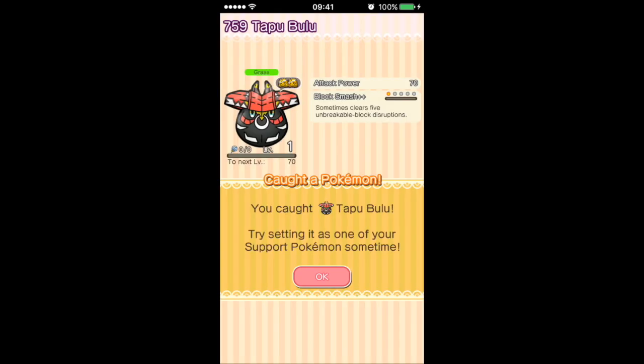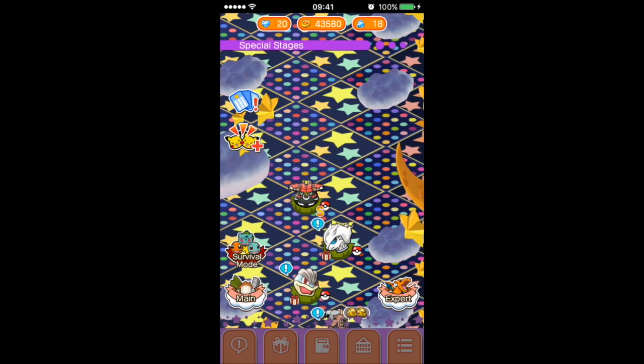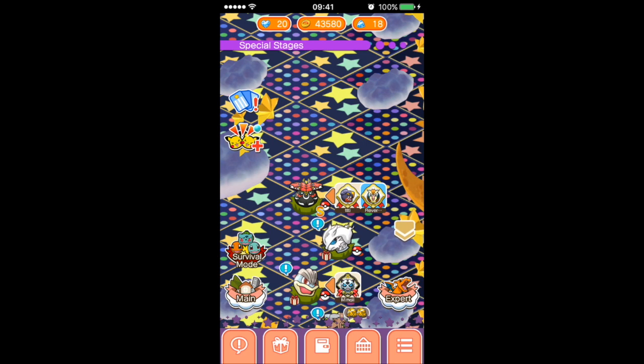But Attack Power 70 and Block Smash Plus Plus — this is a Pokémon that will be used an awful lot. It's one you're going to want to beef up incredibly quickly, as Grass types are a very common type to use, and Block Smash Plus Plus is a very well sought-after skill for your Pokémon to have. But there we go, thank you very much for watching.